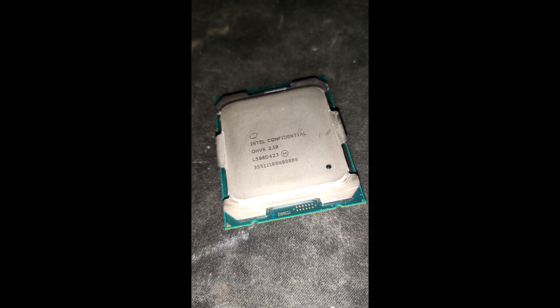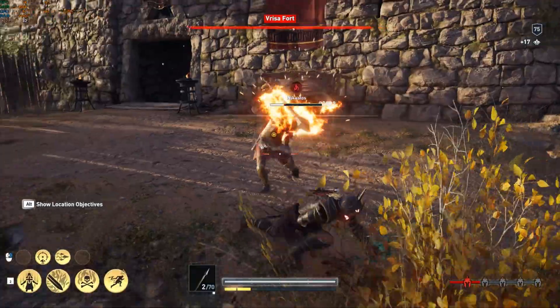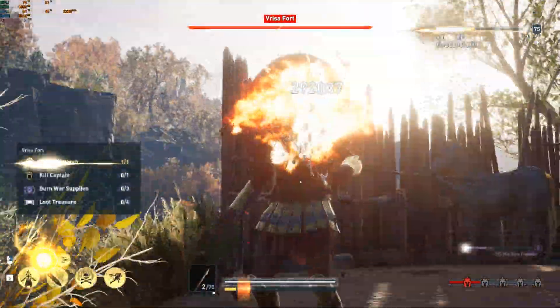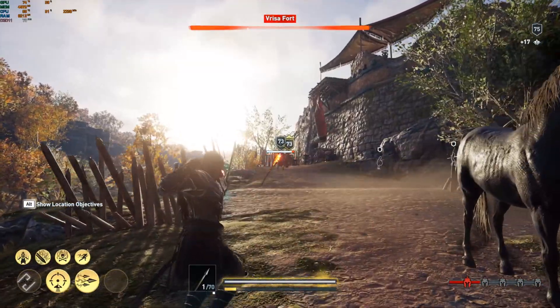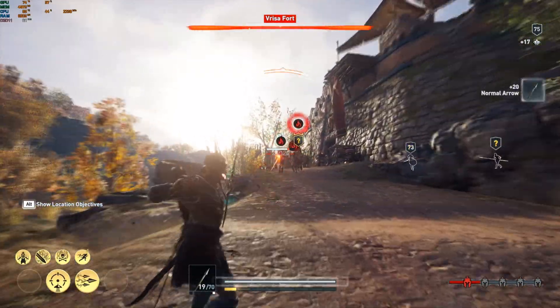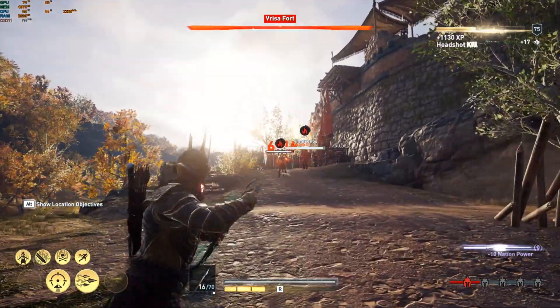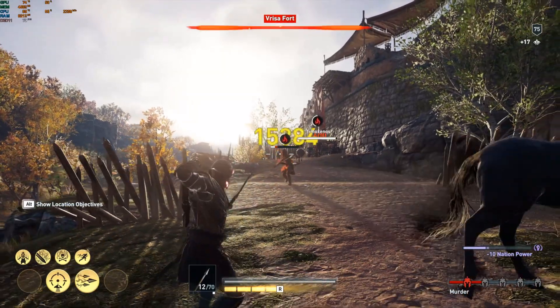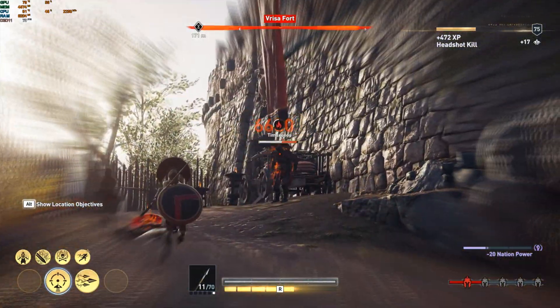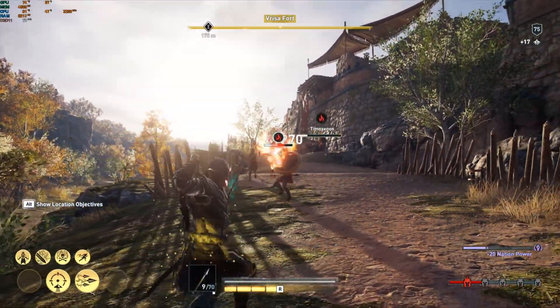To be quick, it's a beta E5 2630v4 with a lower clock speed. Indeed, this CPU has a base clock of 2.1 GHz instead of 2.2 for the retail, and it can only boost up to 2.5 GHz instead of 3.1 for the retail. Hence its turbo boost on all cores, which you'll have all the time in games, is 2.3 GHz — which is not a lot by today's standards and even back in 2016 when it released.